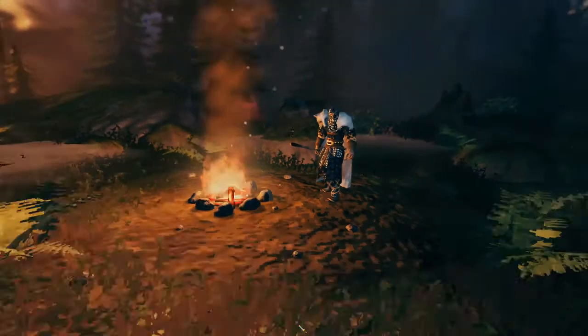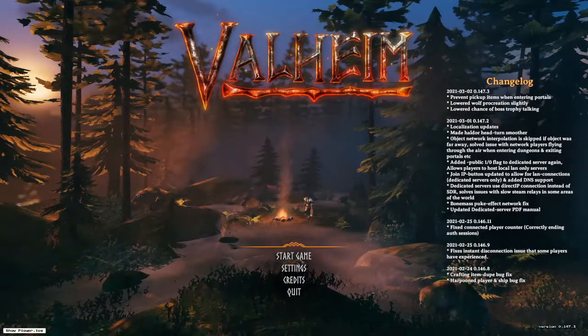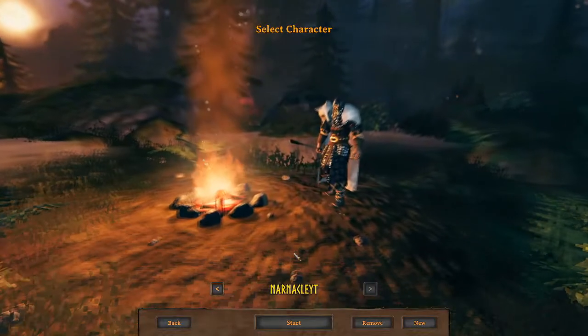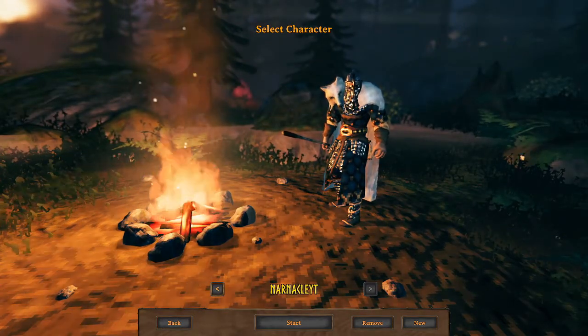Select your character and enter the password of the server one more time and you will be connected with your fellow Vikings. I hope this answers the question of how to join a Valheim dedicated server. If this video helped you, leave a like. Feel free to leave a comment with your server details if you are looking for fellow players. And do not forget to subscribe to not miss out on upcoming Valheim tips and tricks videos.